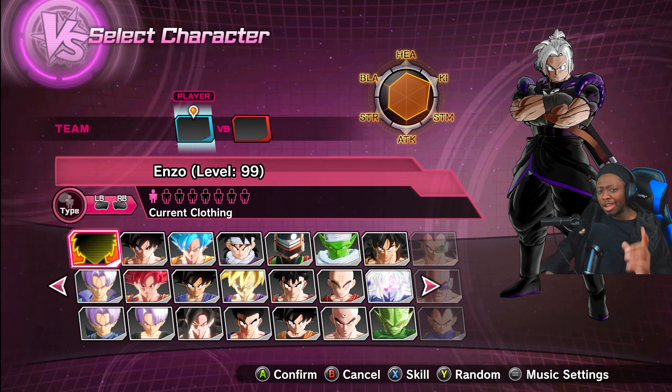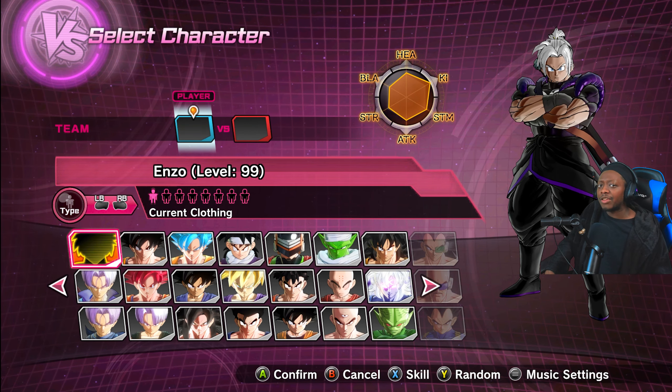Hey, what's going on guys? It's Insomniac and I'm here with another Xenoverse video. We're gonna be showcasing a new moveset made by a modder — I can't remember his name, but I'll have it in the description. He made this mod where you can actually use the sword in the game now, and somebody made a model for a sword that can actually be pulled out. So we're gonna be checking the moveset out today. Let's go against Grievous — he was beating my ass last time.